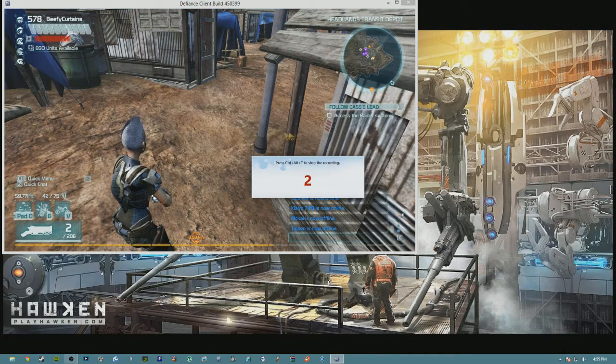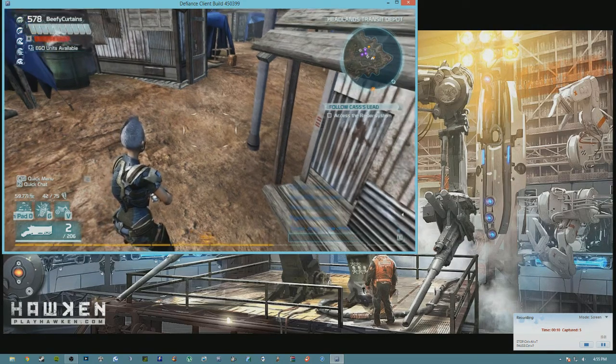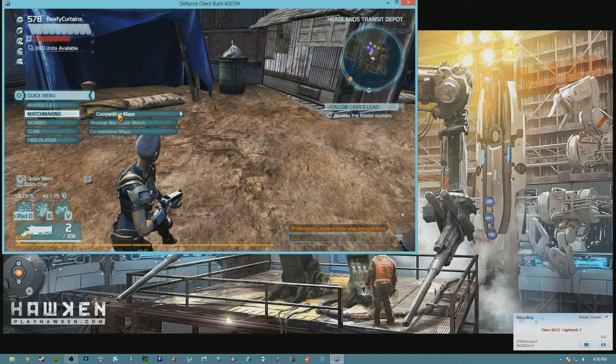This little screen is going to pop up and as soon as the counter ticks down it's going to start recording your actions on screen. The basic thing you want to do is abuse the fact that it's so easy to queue up for these competitive PvP matches. Literally all you have to do is hit Control once, go to Matchmaking, then to Competitive Maps, then to Waterfront, then to Join — just having a macro click here, here, here, and there will get you into the PvP match.